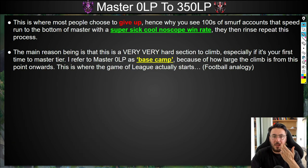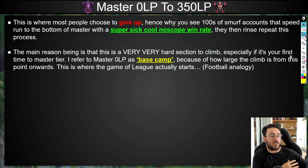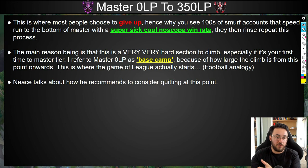Once you get to Master Tier 0 LP, you can't afford to just sit back and rely on other people's mistakes anymore. In order to climb from Master Tier 0 LP onwards, we're not looking for the player with the best fundamentals — everyone has solid fundamentals. We're looking for the smartest player, the person who makes the best proactive play, the best creative play, the person who executes that next-level thing. This is where League actually starts, because we're not watching a game where someone wins just because the enemy fat-fingered his flash.